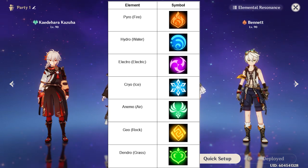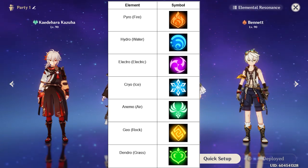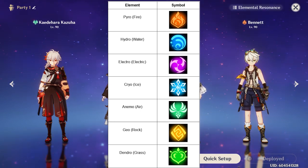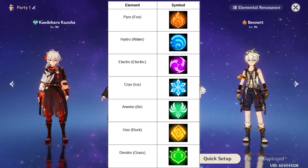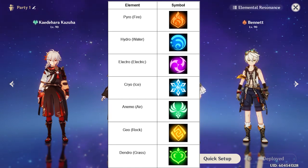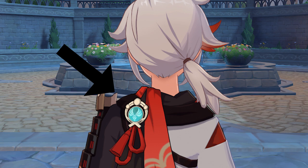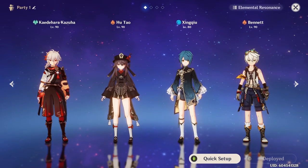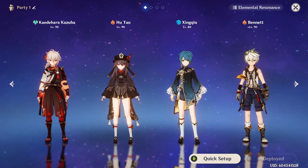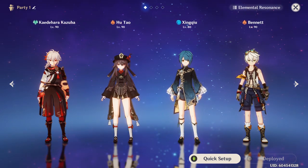There are currently seven different elemental types in the game: Pyro, Hydro, Electro, Cryo, Anemo, Geo, and Dendro. Some people in Teyvat have received elemental abilities tied to an element through an object called a vision, given by the gods to those with great ambition. Playable characters and enemies can be any of these elemental types, and some can even create shields made up of one of these elements.